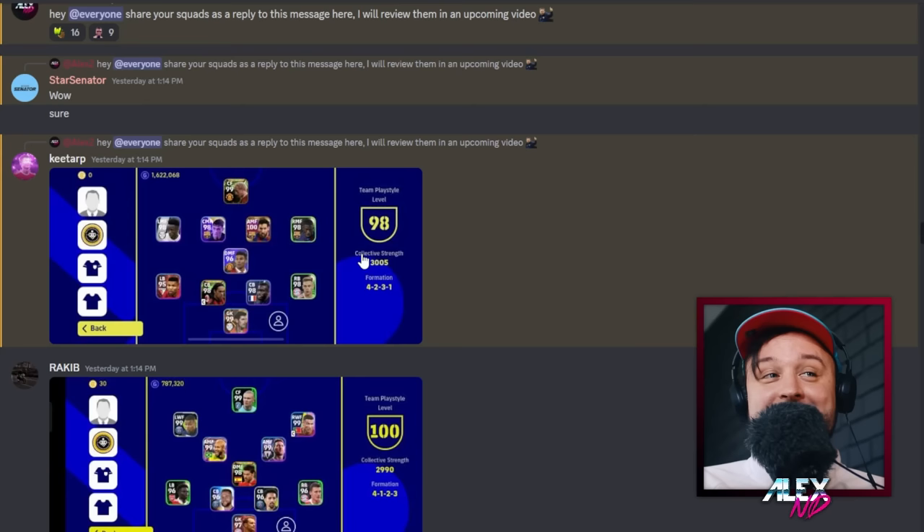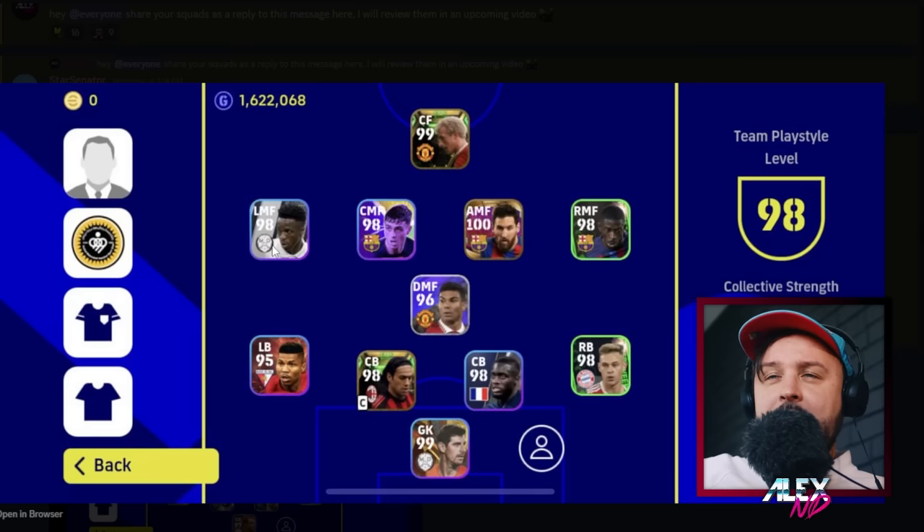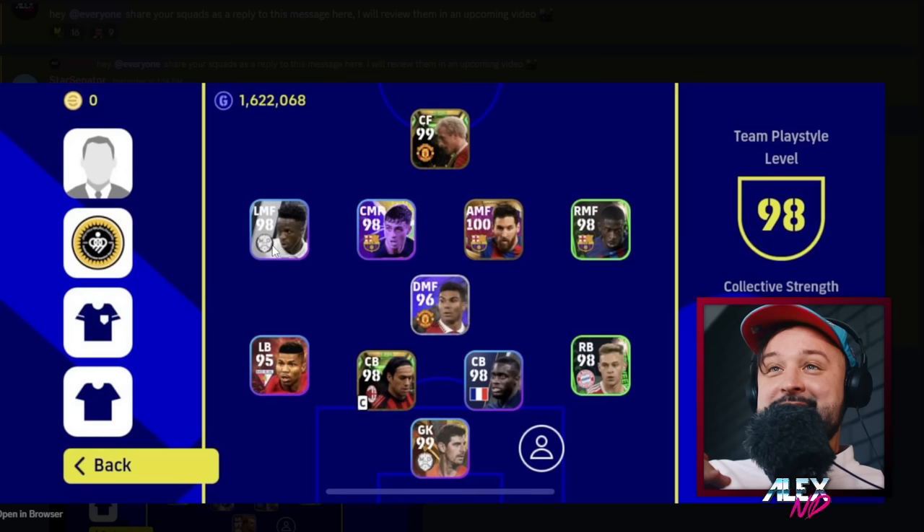This first squad is a 4-1-4-1 — a very fun formation for me and one of the most solid defensively. Depending on the playstyle — long ball counter or quick counter — this can be a very dangerous team to face. He has Naild and Kimmich as solid right and left backs, more defensively minded.